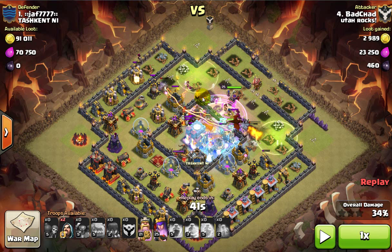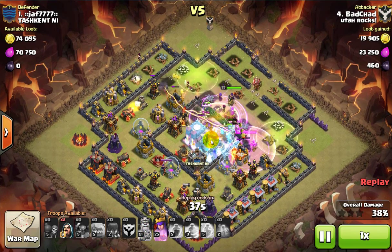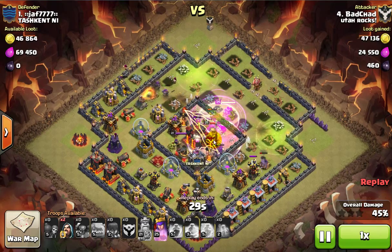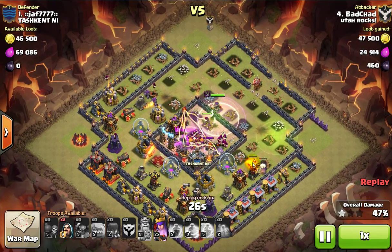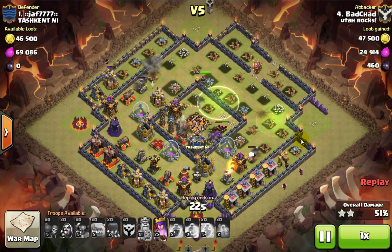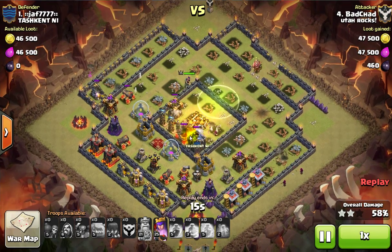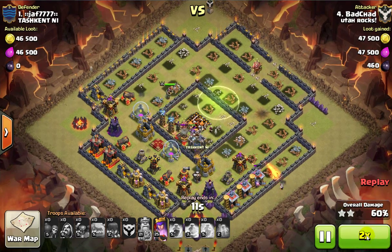There are a couple different designs on these square bases — some come out to a square and some stick out further. On those I use wall breakers, but if they dip in like this I come with three jump spells: one there, one there, and one there. Place the jump spell far enough back — if you place it too close, troops start jumping into side compartments, which you don't want. I drop a freeze spell on one of those because with three jumps I only have one free spell. Put a rage right there in the core so your PEKKAs and heroes are all raged up. It's a fairly max base and they easily got the 50%, with my Queen still at full health — 60% plus.